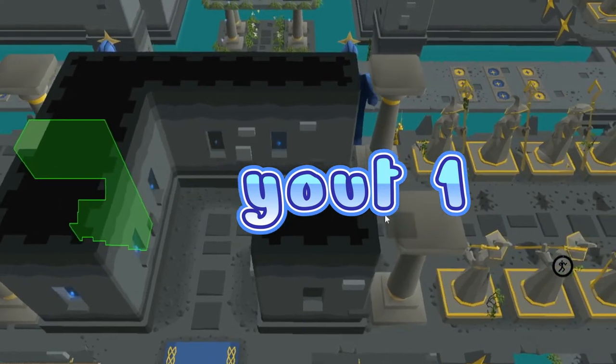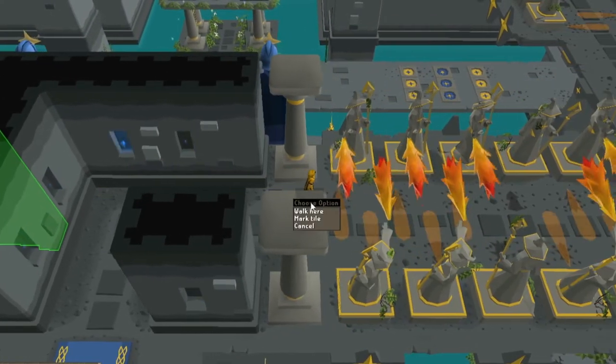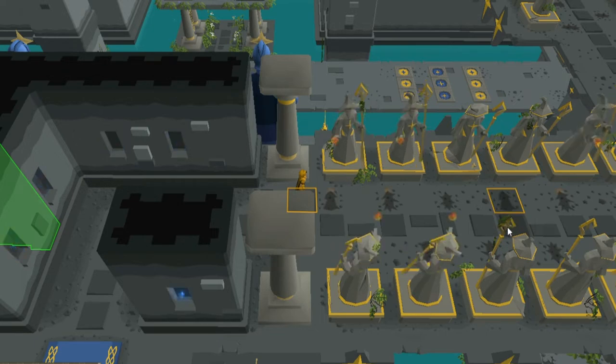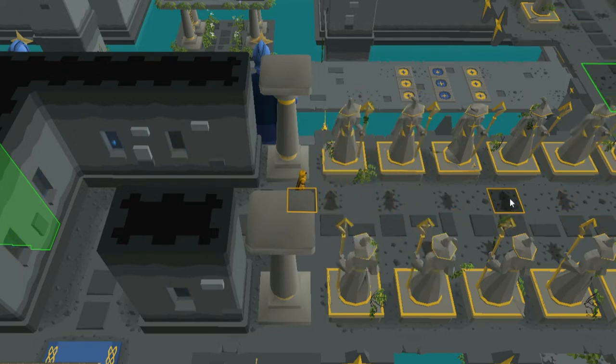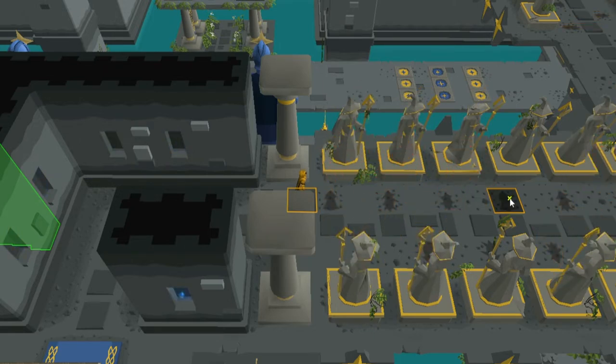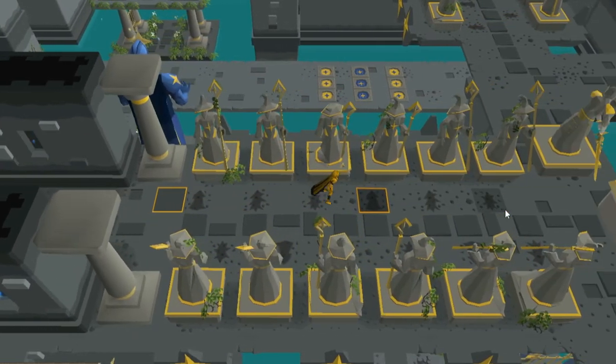Layout 1. This layout starts with a long set of wizards. As you can see, I wait longer than necessary here to see if they're going to alternate patterns. They don't, so it's still pretty easy. Look for the gap in the middle, run to it, wait, then run out.